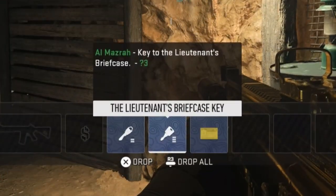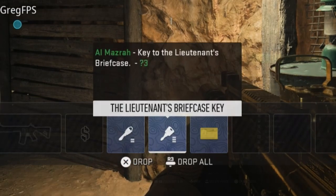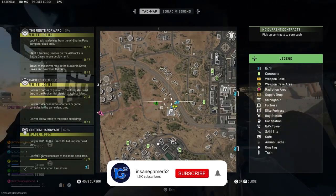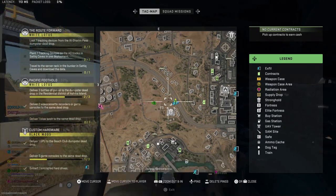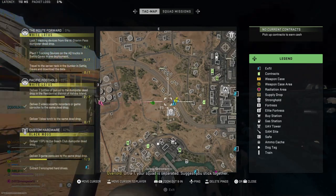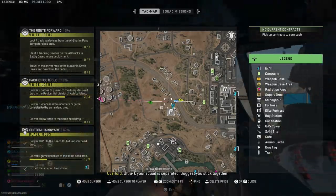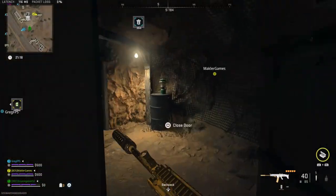Alright, so the description of this key says that it's a key to the Lieutenant's Briefcase in Question Mark 3. You're looking for a small briefcase in the entire 3-row of the map. You need to go right here to the smuggling tunnels between Almazra City and Zarqua Hydro Electric. Since this is always a stronghold, you will need a stronghold keycard to get in. Coming from the road, go in this hidden tunnel entrance to the north of the stronghold.